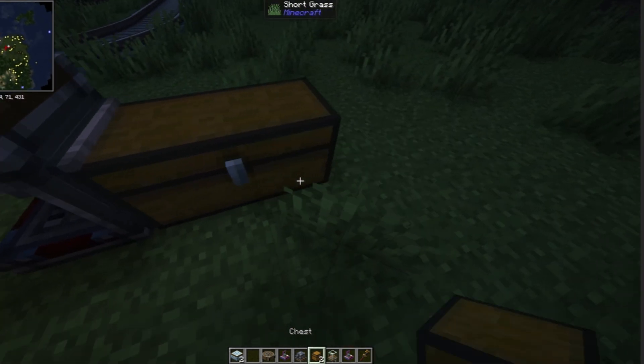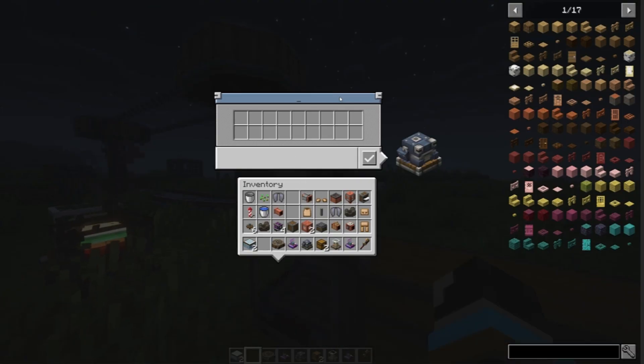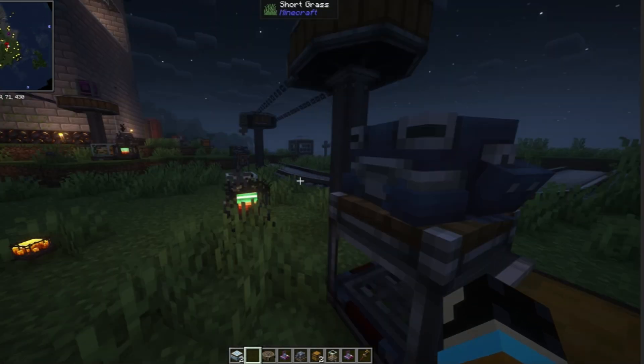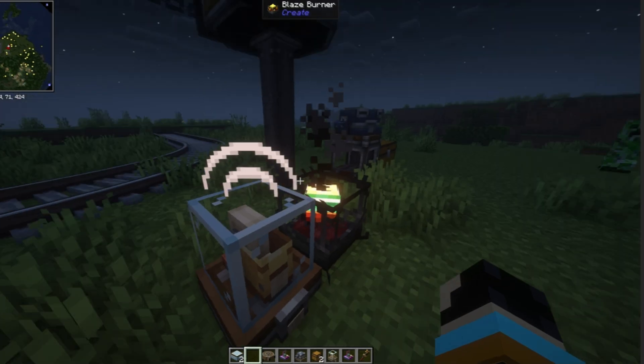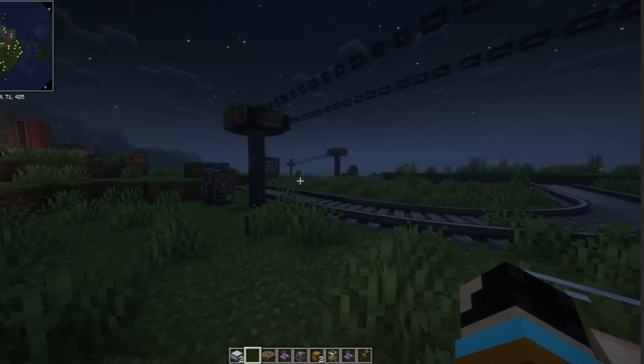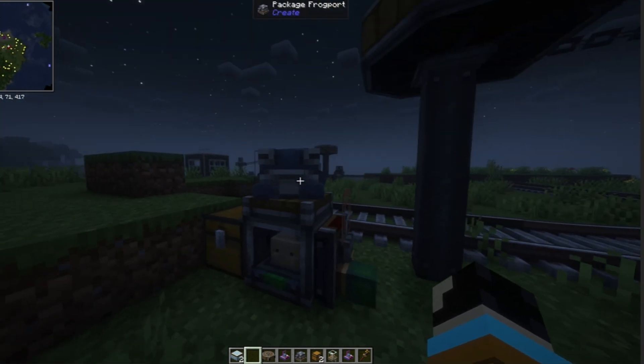Future Kayden here — I forgot to put the Frogport on the conveyor, but you need to put that there, I'll fix it in a minute. Anyway, we named the elytra storage for that. Then over here, we type in 'bottom elytra storage' so we know it will be sending it over to the elytra storage. I forgot to link the Frogport — and I forgot to link this one too of course.